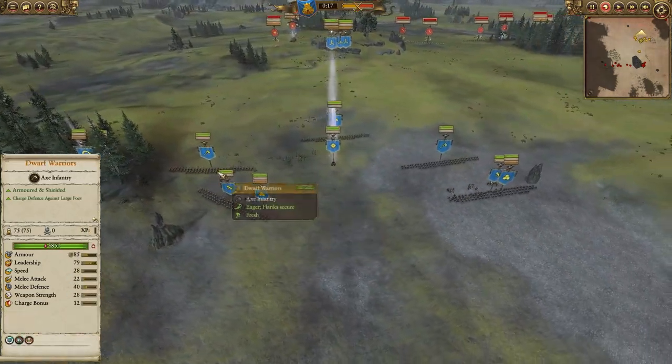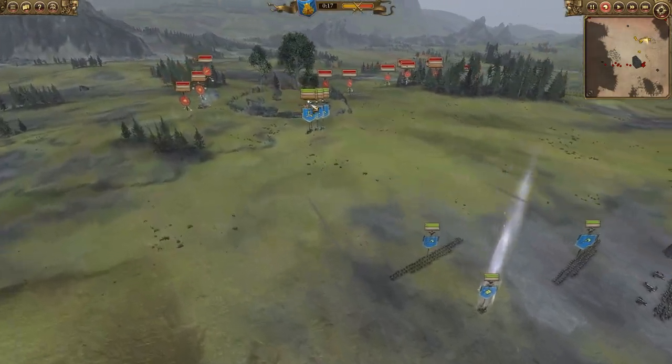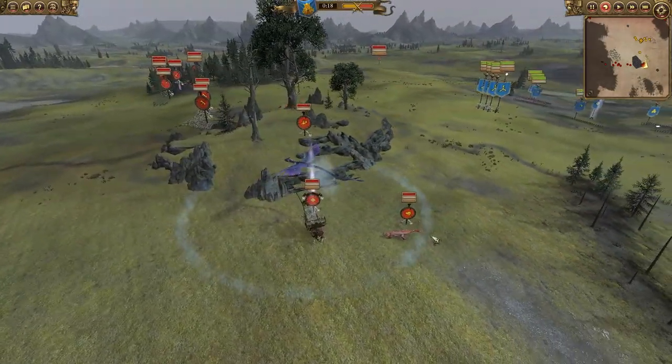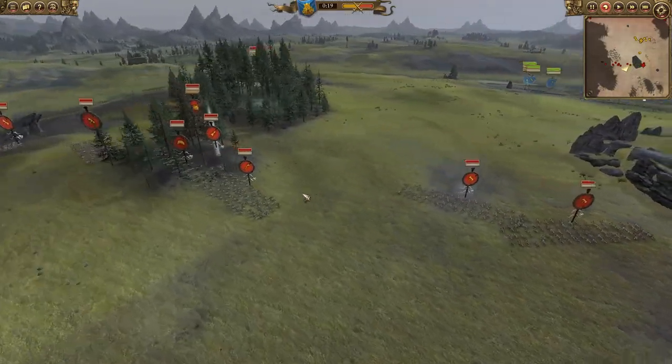We've got two cannons as well, a couple of Dwarf Warriors on the ground. But there's only one thing we need to focus on here, and it is going to be the Gyro Bombers. For Rubber Duck, he does have the Quattle, on top of that the Red Crested Skink Chief and an Ancient Salamander — so a little bit of anti-air. But aside from that, not too much anti-air, which is going to be very, very tough.